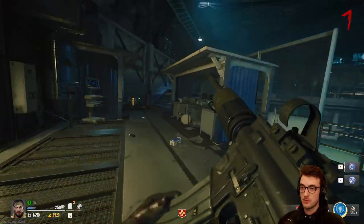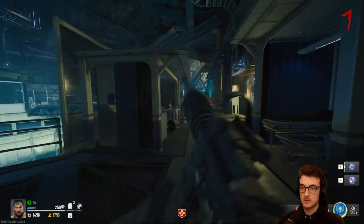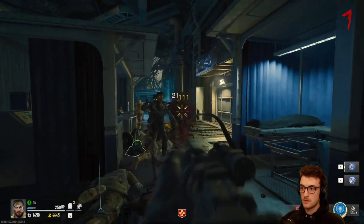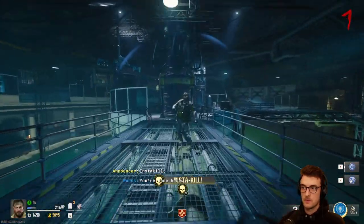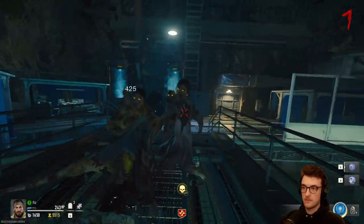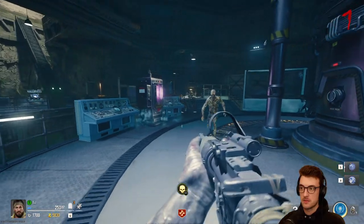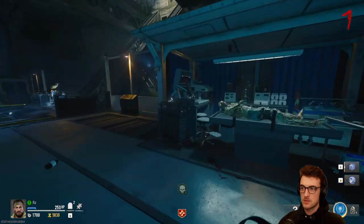Look at the number of zombies — we're on round seven now, but there's a lot of zombies here for round seven. It feels like there's loads. There's an insta-kill — thank you very much. They're breaking out of the containers. This map is big so I'm going to need a lot more points than the 6k I've got to explore, but we may as well try.